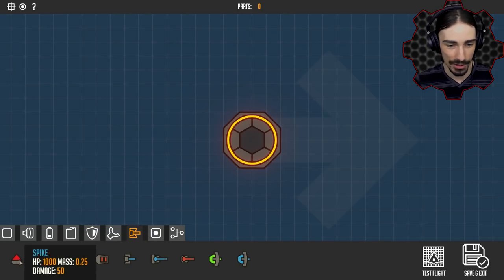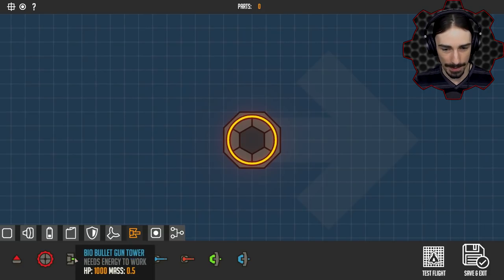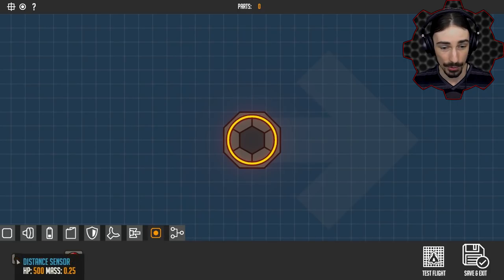We've got all these weapons: spikes for ramming, saw blades for melee-style stuff, and then different types of guns, rockets, plasma cannons, flamethrowers and things like that. We also have sensors — so sensors would be good for using your logic and stuff.